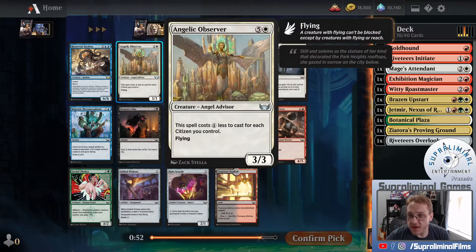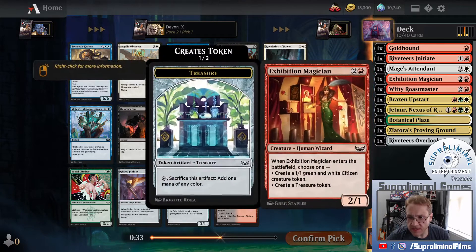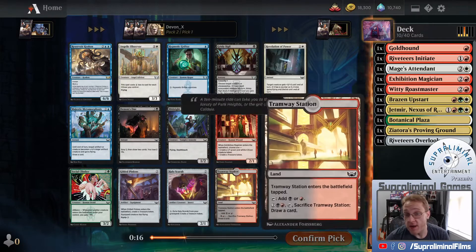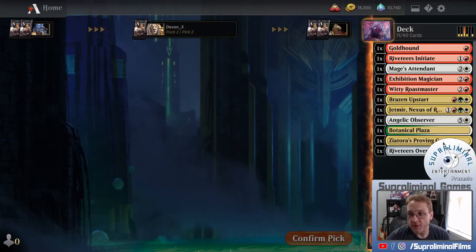The rare here is not for us, so we're going to skip it. Angelic Observer is a 3-3 flyer for six that costs one less for each citizen we control. I know we make citizen tokens and we have two other citizens, so it's a decent top-end flyer. I see another Exhibition Magician. Let's read the rare: six-six trample for four with ward two. At the beginning of each combat, if it's untapped, any opponent may tap an untapped creature they control - if they do, tap it and create a fish. Making an army of unblockable creatures is really good, but historically leaving decisions in your opponent's hands is not.